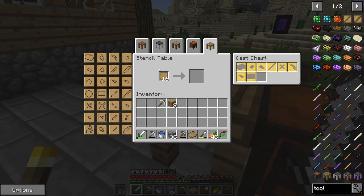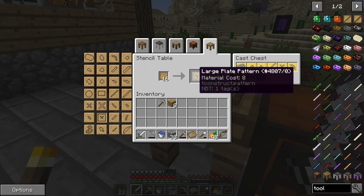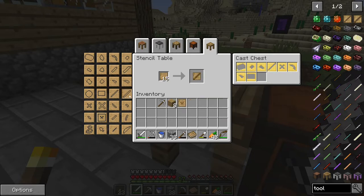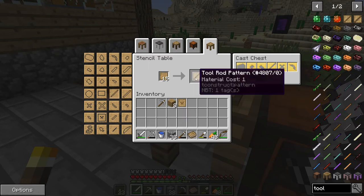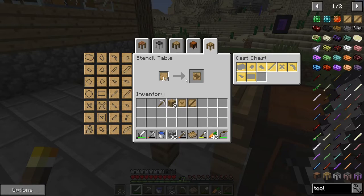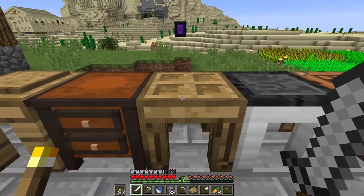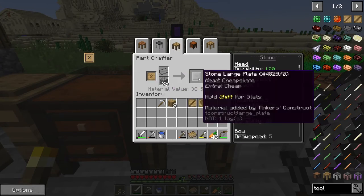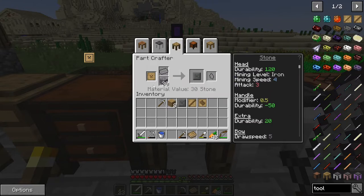Over here at the casting stencil table - right here is a large plate pattern, just get one. Since it's a pattern you only need the one. We also need a tough tool rod, and the difference is a normal tool rod costs one of whatever material you need while a tough one needs three. Take that and the last thing we need is the hammerhead. Now we're going to turn those stencils into casts - just get the plate and we're gonna make it out of stone for now. Just get one, then do the same thing with the tough tool rod and then the hammerhead.